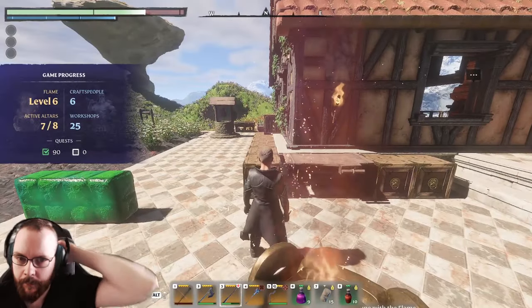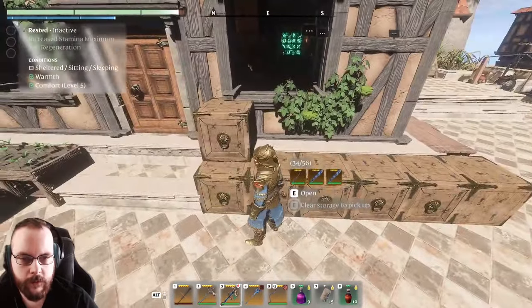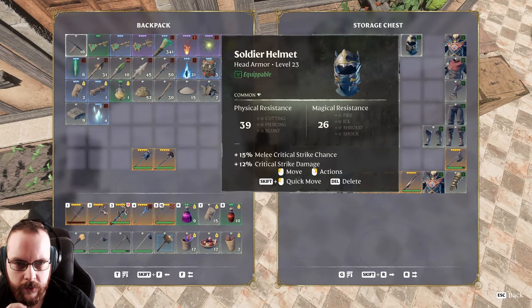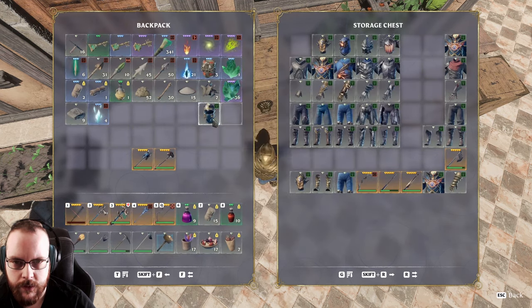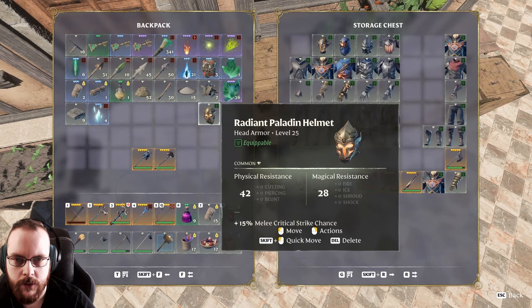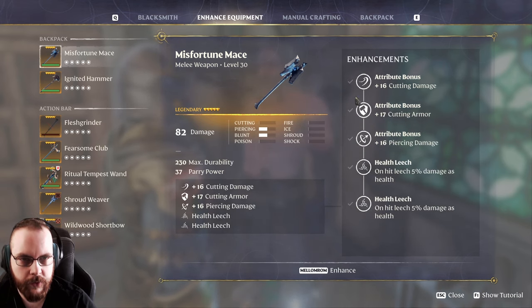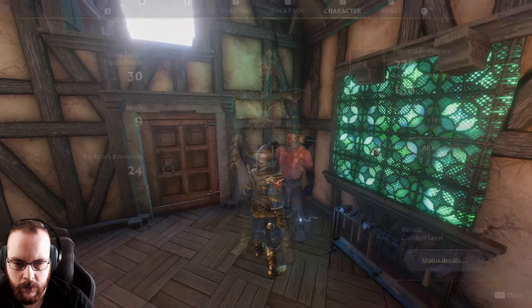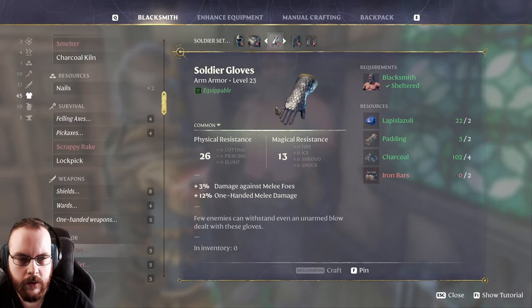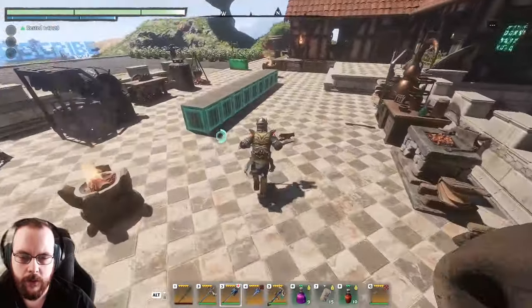Someone also recommended the soldier stuff — melee critical strike chance and critical strike damage. This is just 15 melee critical strike chance and 12% more damage. Let's try that. And this one also has 10% life leech and 12% one-handed melee damage. Let's see what I need — I need iron bars. I can get that fairly easily. That's gonna cook for 10 minutes, so we might as well. While that is cooking, let's respec.